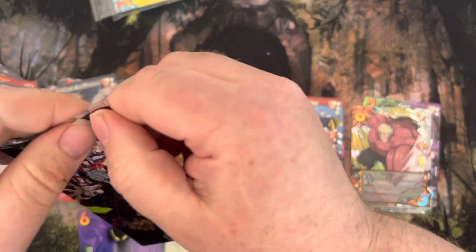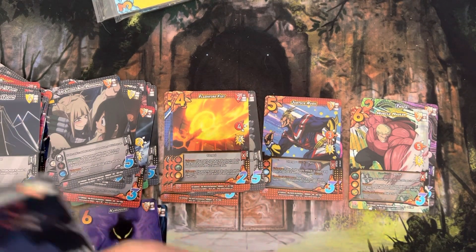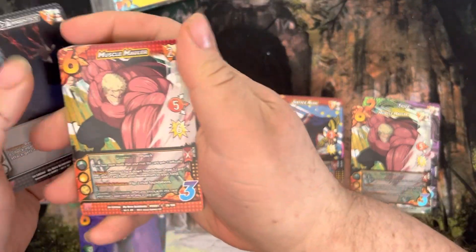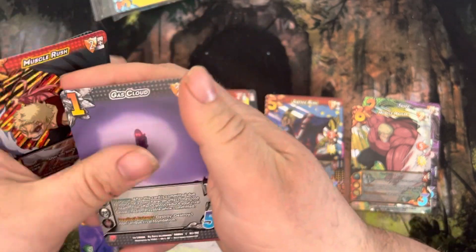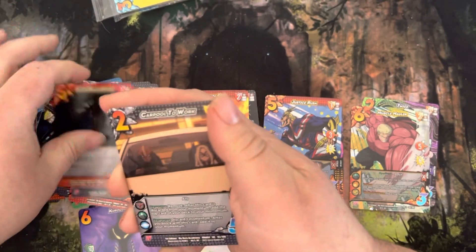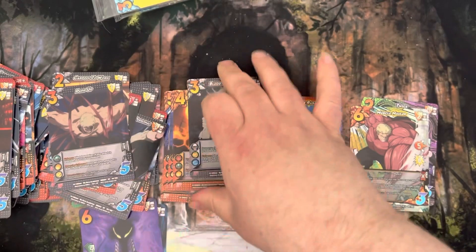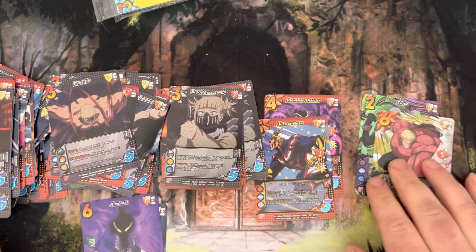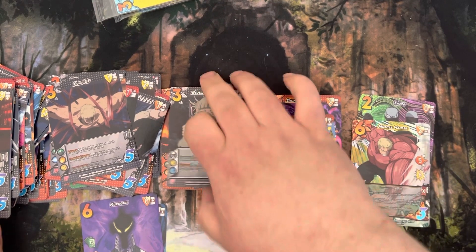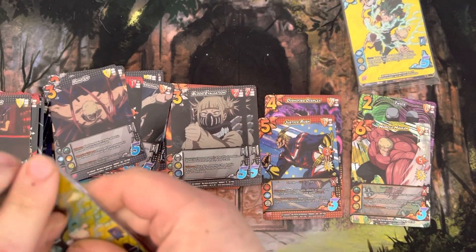Final pack — got Mastermind's Apprentice, Muscle Mauler, Saving Bakugo, Muscle Rush, Gas Cloud, Bartender, Earth Beast Golem, Carpool to Work, Pom-Pop, and a Blood Evaluation. Not bad. Got two ultras and two XRs, and some decent rares out of the eight packs. Now let's get into these — the super exciting part.